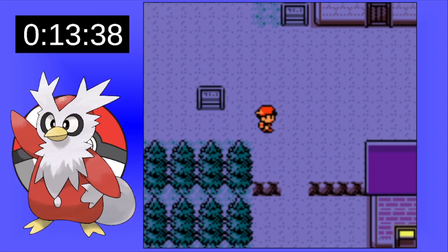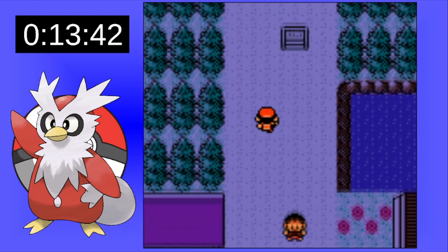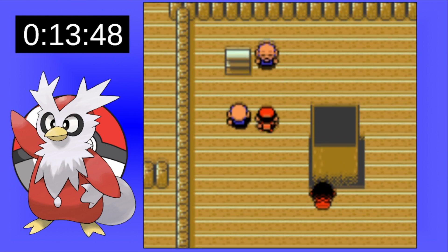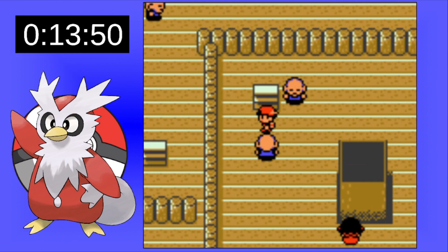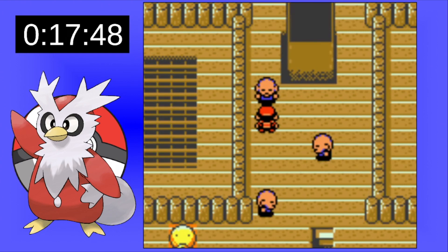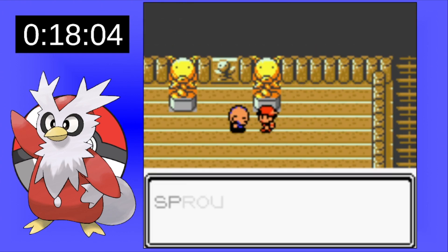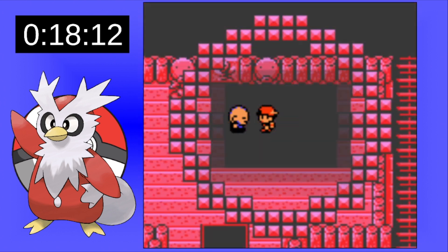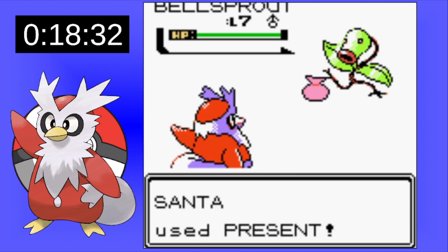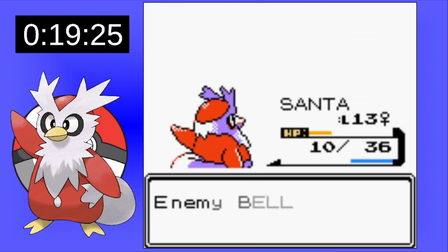I decide once I get to Violet City to go to Bellsprout Tower first, because I need to get some levels so Present can actually do something against Falkner's Pidgeotto. I am desperately needing a new move to replace Present. Once we reach the top, we see Yeti causing some havoc, and Present gives us more troubles because we're out of PP. We keep missing and healing, so now we're going to have to struggle for the remainder of this battle.